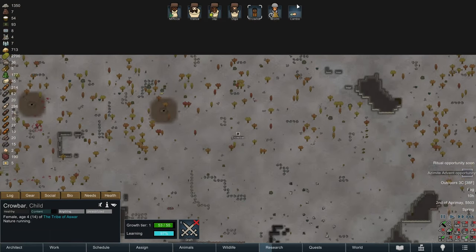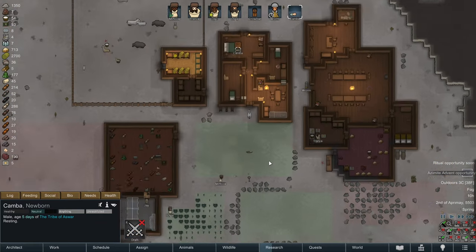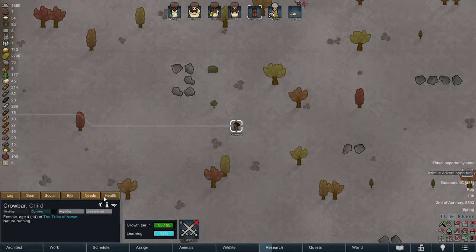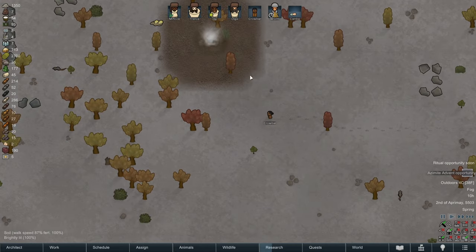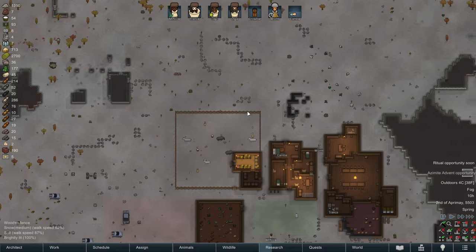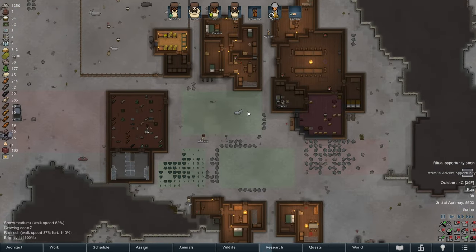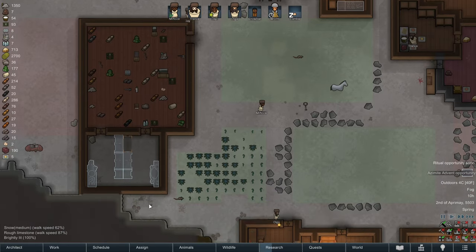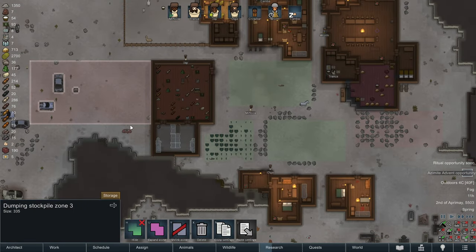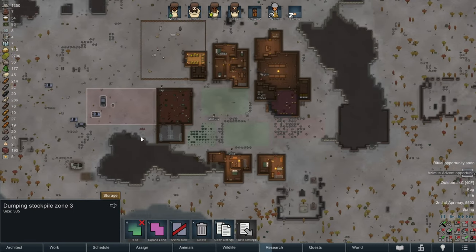We've got Crowbar, the kid we adopted. We've got Comba, the newborn, who is very healthy. Crowbar — I remembered — is one-eyed. Looks like he's maybe wearing an eyepatch? I hope we are able to craft him an eyepatch. If not, maybe there's a mod for it. I might have to look on the Steam Workshop and get an eyepatch mod. We have a one-eyed kid — it'd be a shame not to give him an eyepatch.